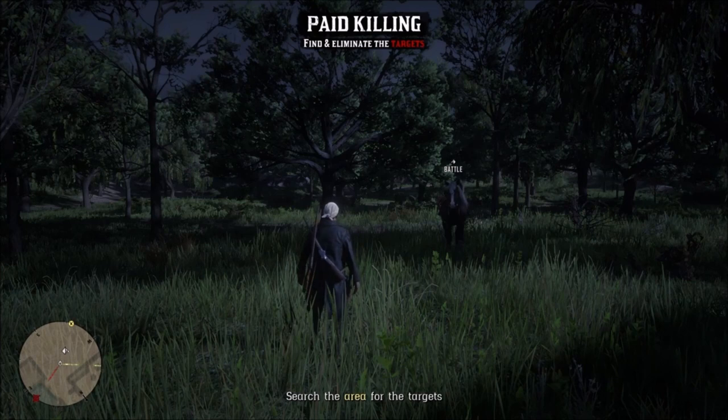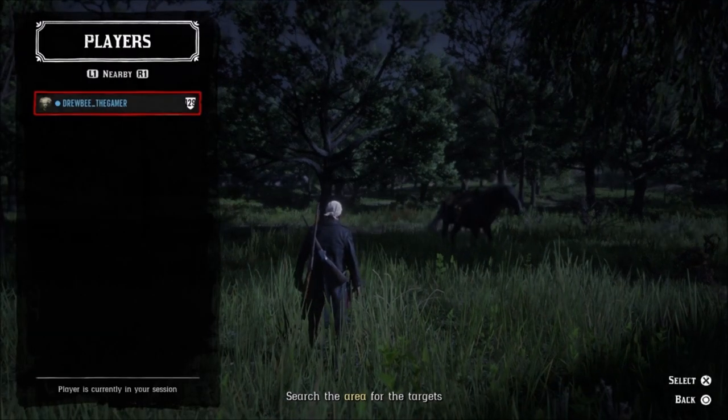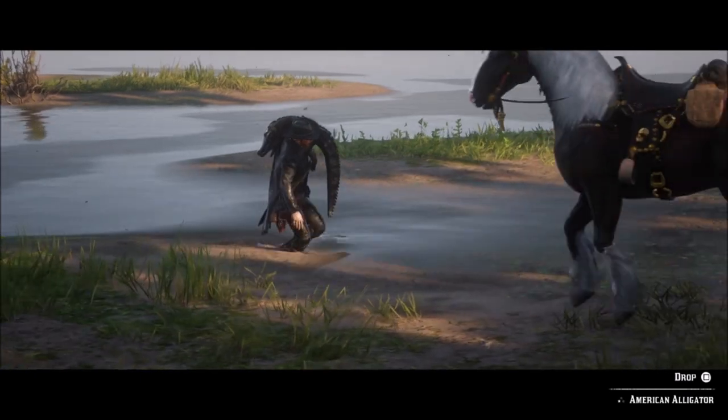Turning your social matching off helps stop people from entering your private server. Also be aware that if the mission has a wagon that's moving and it goes out of range, then the mission fails and you'll also lose that stranger mission.